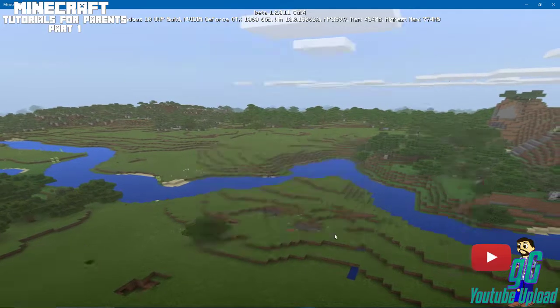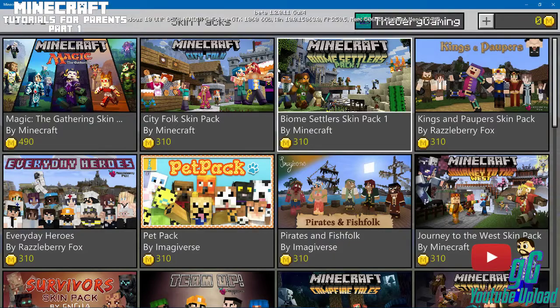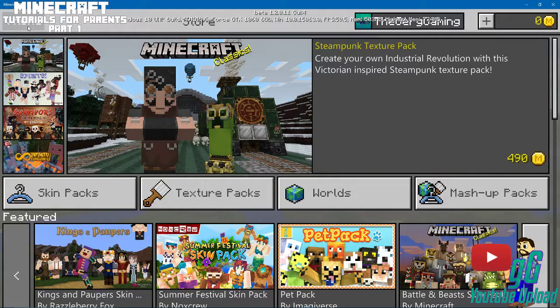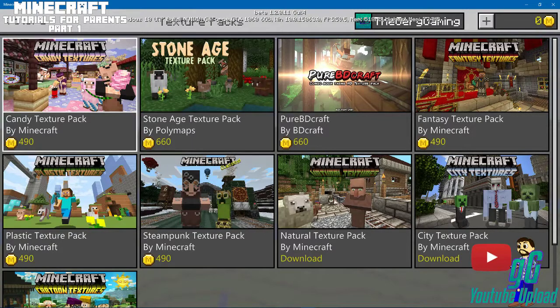So basically let's go to the store. In here you have your skin packs, which I showed you earlier, and you can purchase those. You also have texture packs — these are packs that come with not only skins but also environmental changes. For example, if you bought the nature pack, this is going to look more realistic.